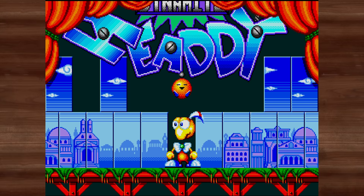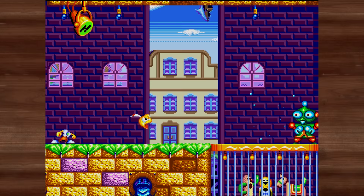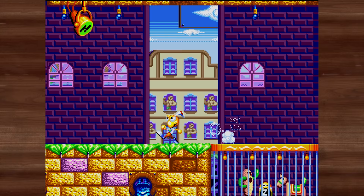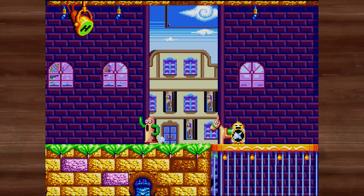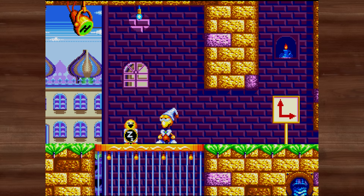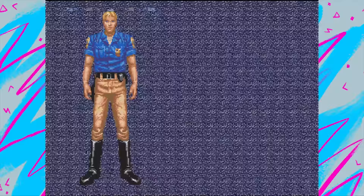Then there's Dynamite Heady — another Treasure game and a rather strange one. Heady is a puppet with a detachable head. Whereas in other run-and-gun games you collect weapons, here you collect different heads for Heady, some of which make him shrink and do other effects — like power-ups but in a fun way. It's a really bizarre game and does loads of weird and strange things. Quirky is the best way to describe it — one of the better Mega Drive games in here.